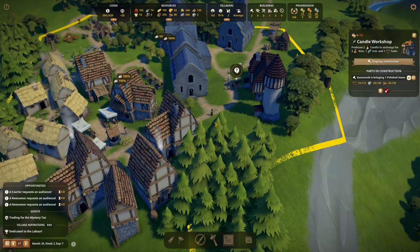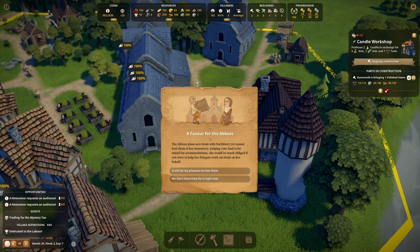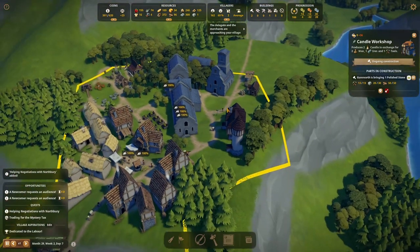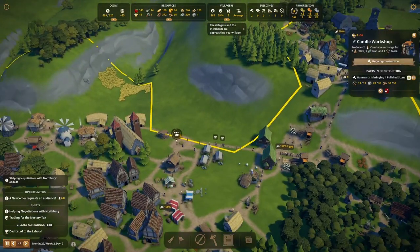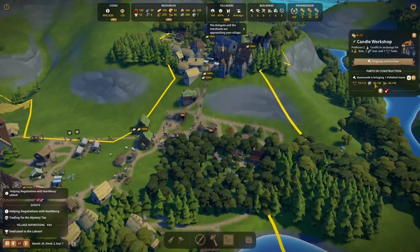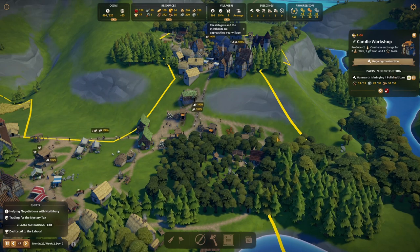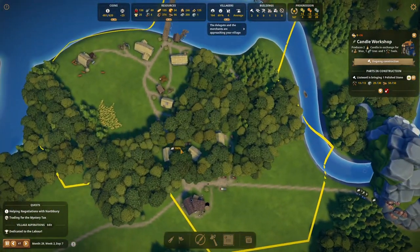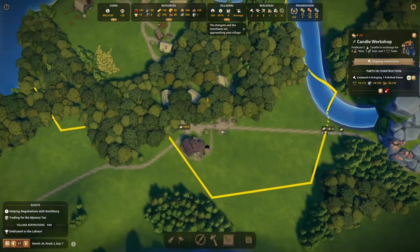A little while longer and we have another courier — a favour for the abbess. They want the delegates to turn up again, sure, fine. More newcomers, in you come. The candle workshop still isn't done — we're waiting for one more polished stone. Over here we are getting some housing built up around here now which is nice — people have decided to move over to this area.